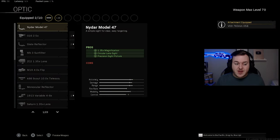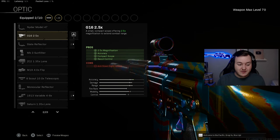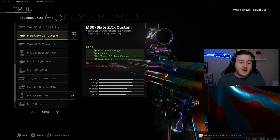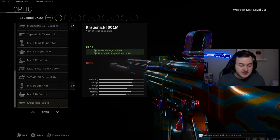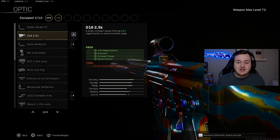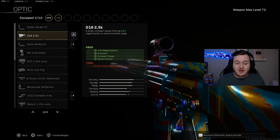For the optic there are a few options, but for this build I'm running the G16 2.5x. You can also use the SVT-40 PU Scope or the M38 Slate 2.5x Custom — it's totally up to you. I'm going with the G16 2.5x for the accuracy, recoil control, and that 2.5x zoom, which makes the weapon easy to control.